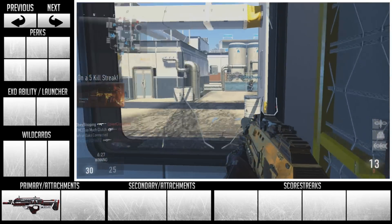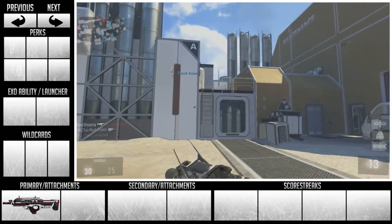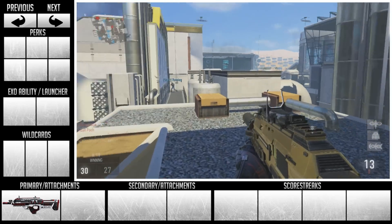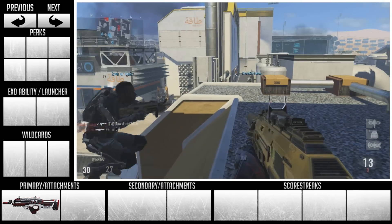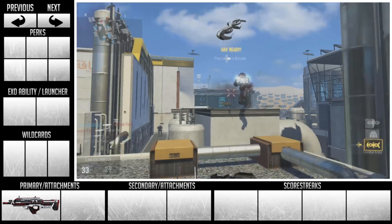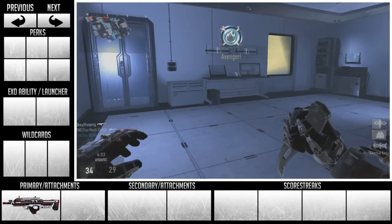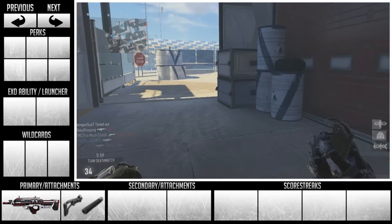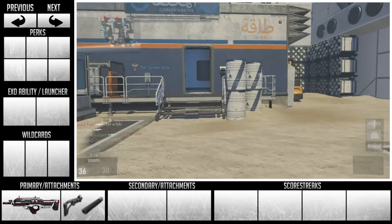The weapon you get as default is one of the best assault rifles in the game — the BAL-27. It's actually my favorite assault rifle in the entire game. I'm going to be doing a separate class setup for that in the next video. But for today, we're talking about the best class as you're leveling up towards higher levels. Starting off with the BAL-27, try to get yourself the stock and silencer attachments. It's really easy — basically hit fires and getting kills. You can get it within three or four games.